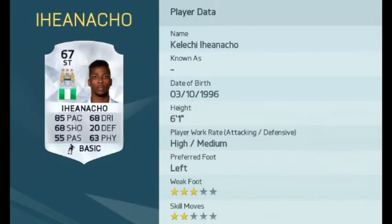Up next we have Kelechi Iheanacho — I know I pronounced that wrong — but this pacey Nigerian striker comes in with a 67 overall and 85 pace, which is huge for a silver card. He will definitely feature a lot in silver squad builders and silver teams throughout FIFA 16.